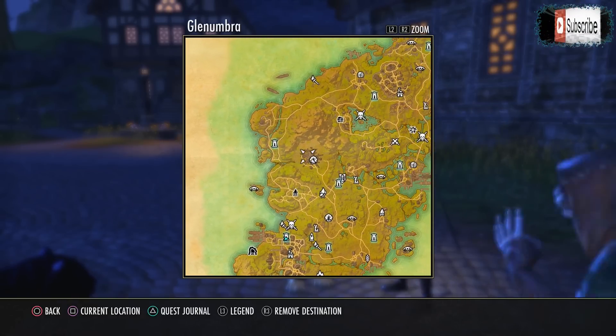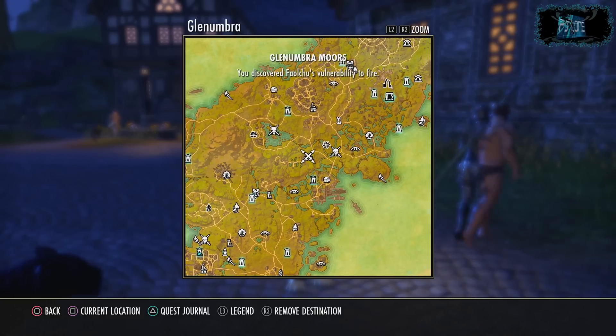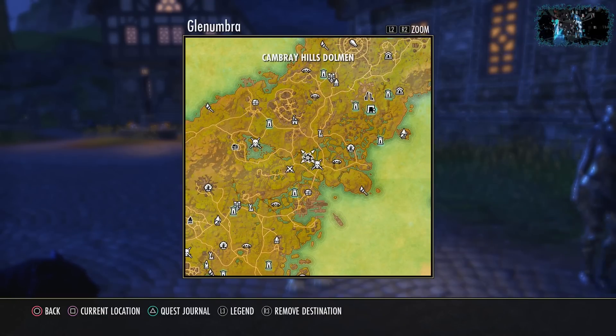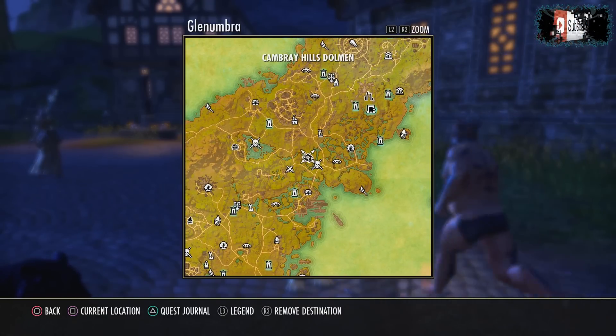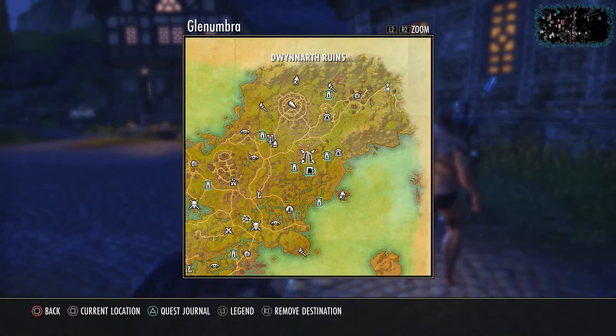Every time you discover the two small map symbols you'll get a little bit of XP, but not that much. Another good source of XP is dolmens. You're also going to find group dungeons like Spindleclutch — there are only a few of these dotted around the world, and they give you a bunch of XP but they are quite difficult. So basically you want to clear out the entire map.